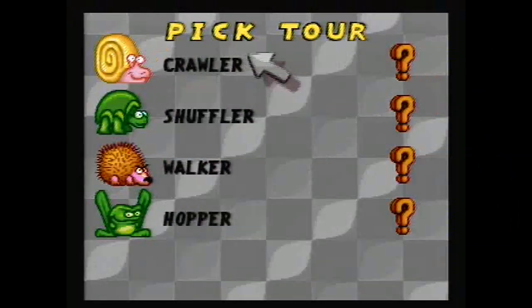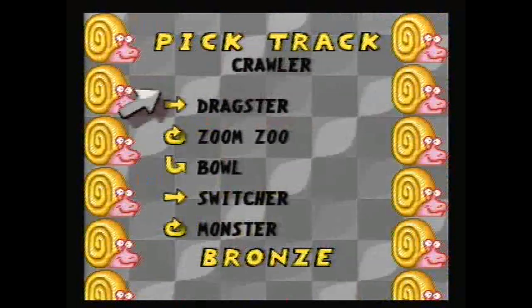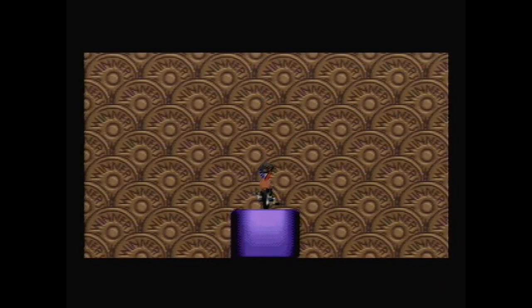Uniracers has eight tours, four of which need to be unlocked, all with cute names like Crawler and Shuffler. Each tour has five tracks. Your first time through each track, you're racing for the bronze medal — or more specifically, you're racing against another unicycle named Bronson. Get it? Bronson? Bronze? Anyway, once you beat all the tracks in the tour, you'll be able to race the tracks again against a harder opponent, this time named Sylvia, and so on.